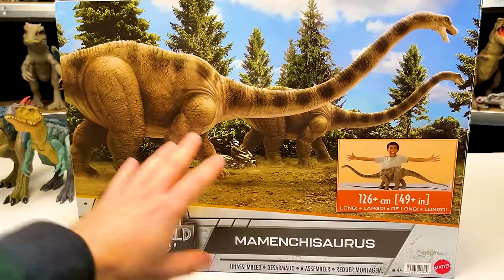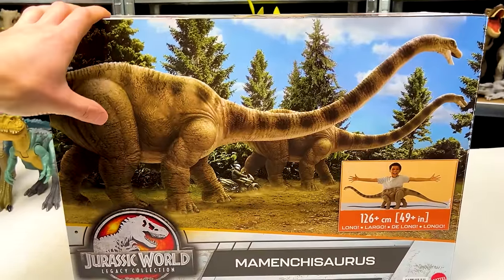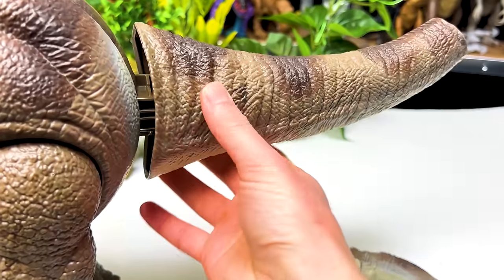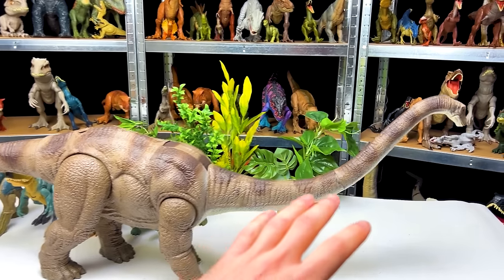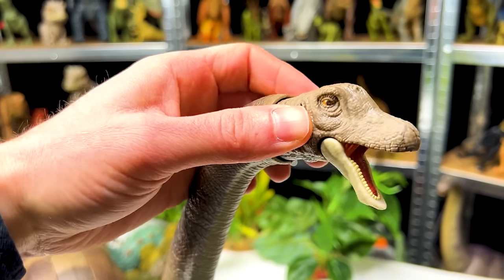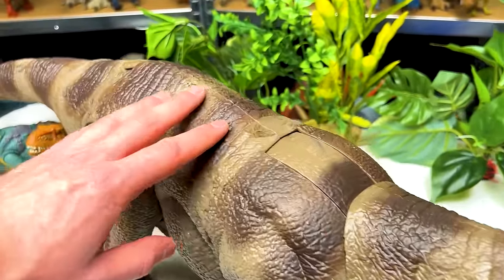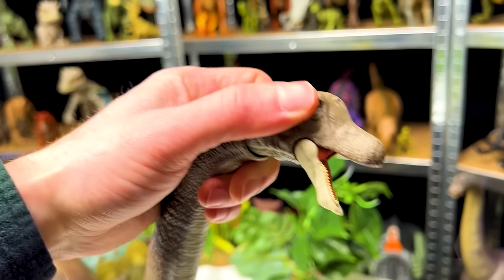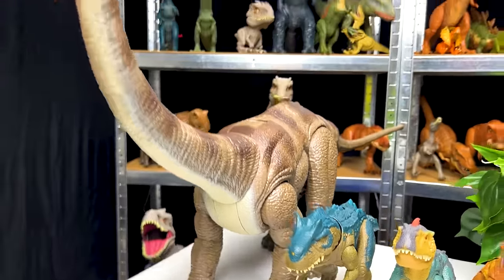This next dinosaur is from the Legacy Collection — the Momenchisaurus. It's 49 inches long and hardly fits across the table, potentially rivaling the Dreadnoughtus in length. It has a distinctive brown striping that goes all the way down and a much smaller face compared to other giant quadrupedal dinosaurs. This is obviously the largest dinosaur, so it goes at the very front.